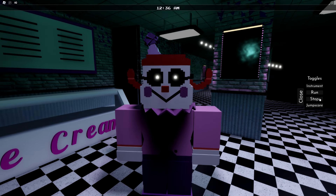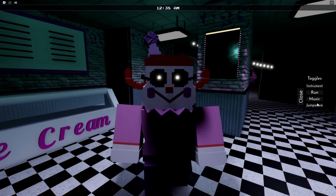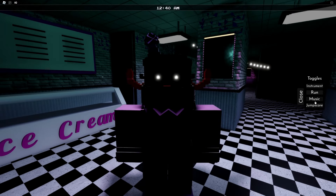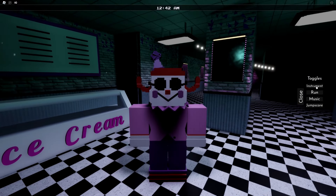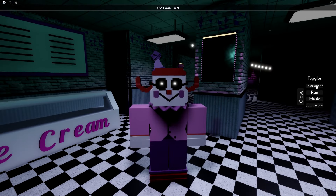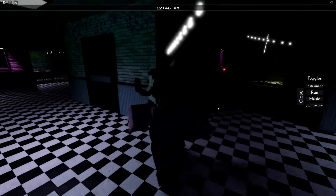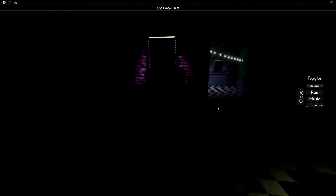We do have a voice line — oh, that's terrifying. Let's not do that. We have a run, a jump scare, and we can pop out an instrument. It toggles the eyes. I guess eyes can be an instrument if you believe hard enough. But what I really like checking out in these FNAF fan games is how they design their pizzeria.